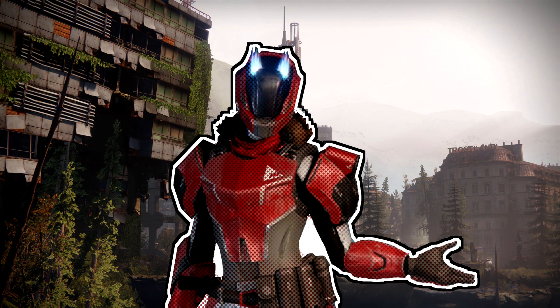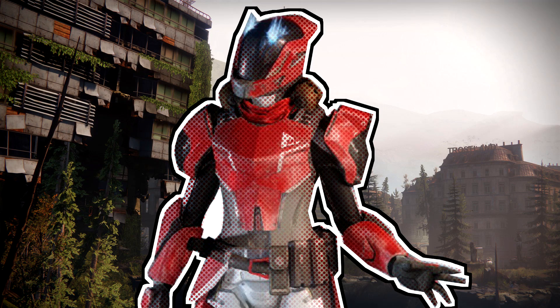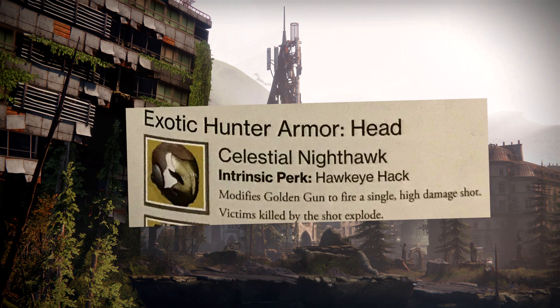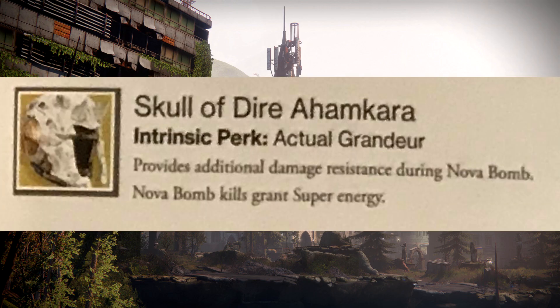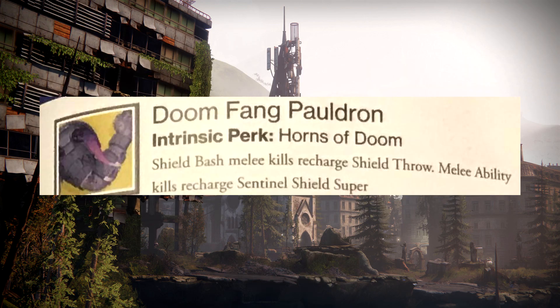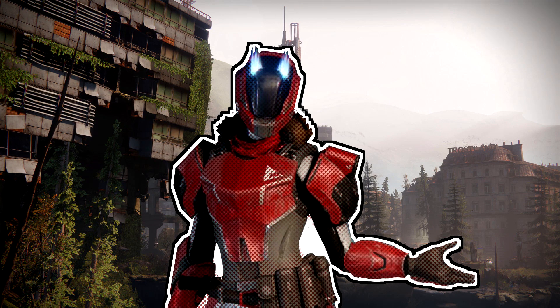To say that Destiny 2 will have some truly horrible exotics is an understatement. It's like Bungie forgot somewhere along the line that exotics were supposed to be worthy of the fact that you can only have one equipped at a time. Not all is doom and gloom — Hunters have Stomp EE5 and Celestial Nighthawk, Warlocks get Transversive Steps and the Skull of Daira Hamkara, and Titans have Dune Marchers and Doomfang Pauldrons. Yet for every good exotic, there seems to be 3 or 4 bad ones. This list counts down the top 7 worst exotic armor pieces we know about in Destiny 2.